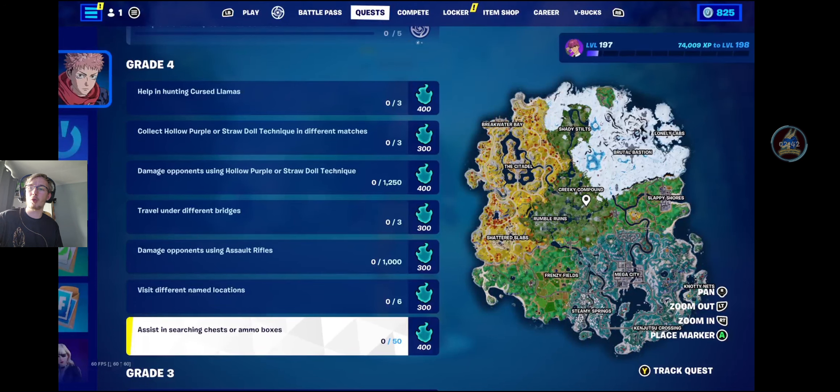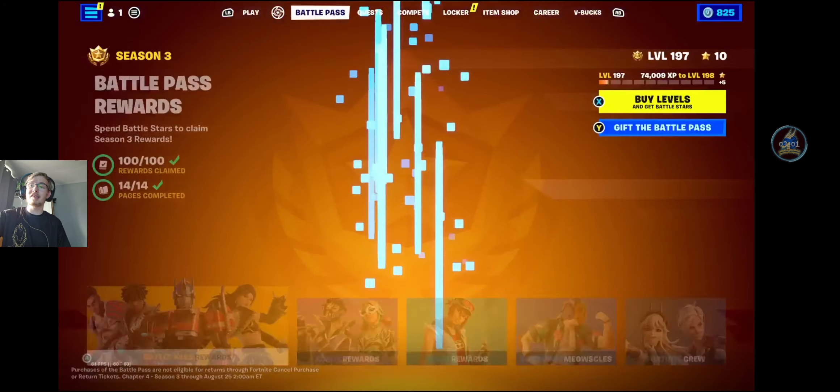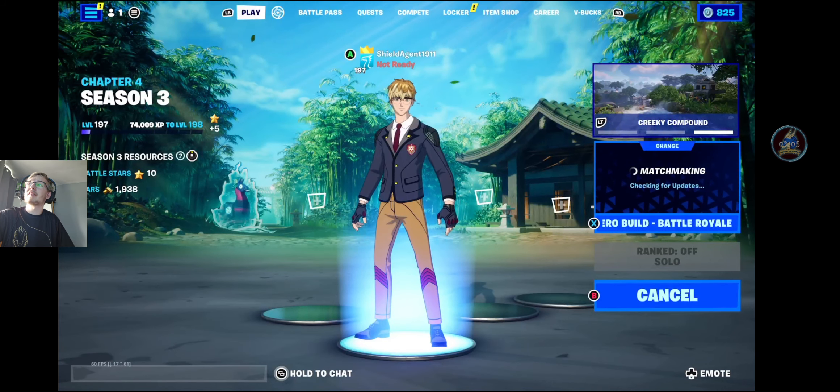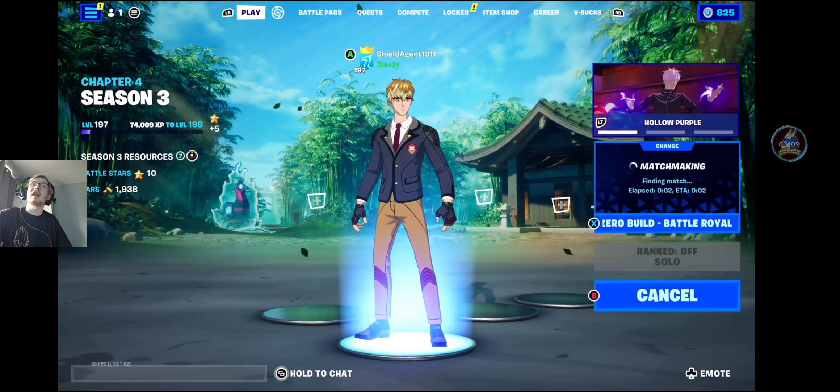If you scroll all the way down in your discover quests, earning XP in creative made islands will also get you more progress. So make sure to be playing creative over the next few days. In terms of how long you've got, you have until the end of the season - 2 weeks and 2 days to complete your pass, all the quests, and enjoy the collaboration crossover event of Season 3.